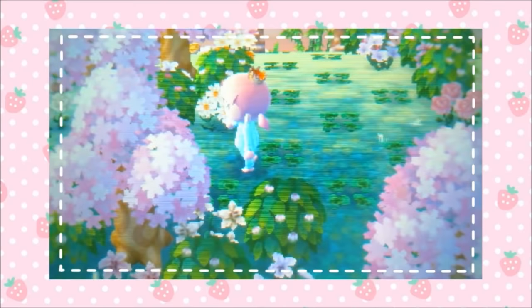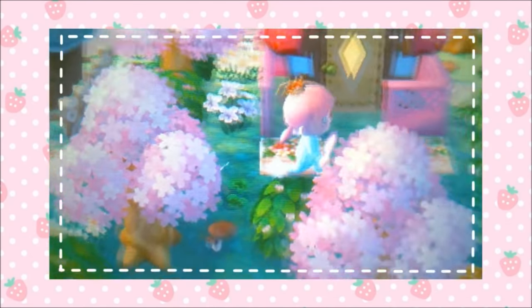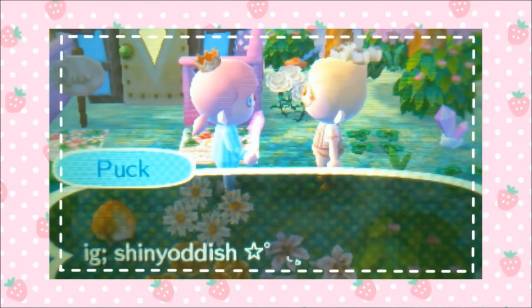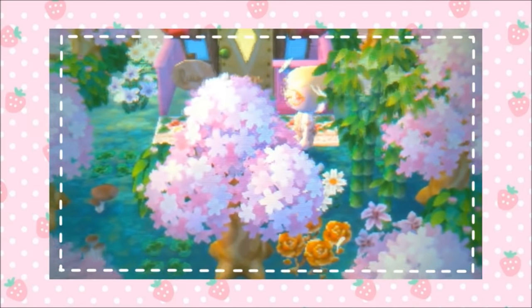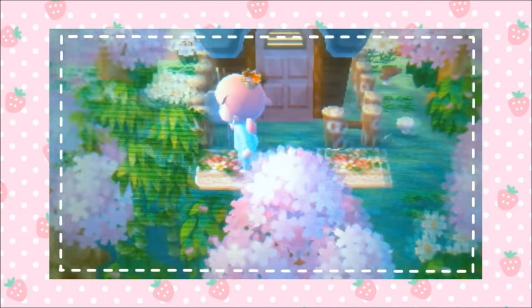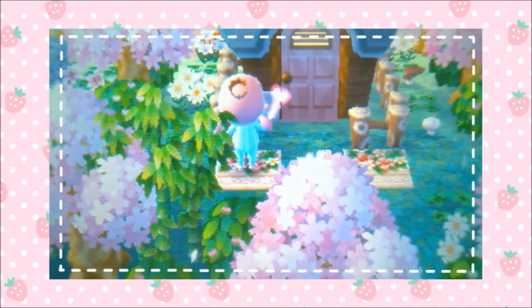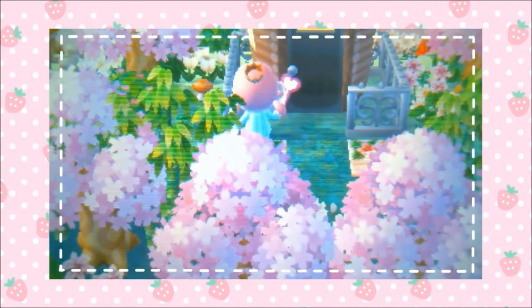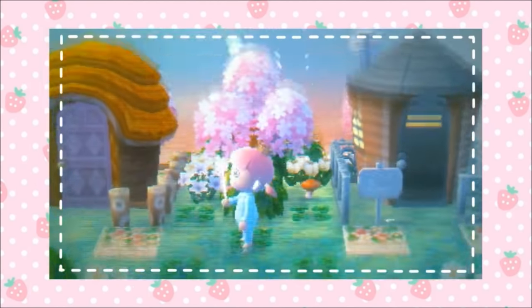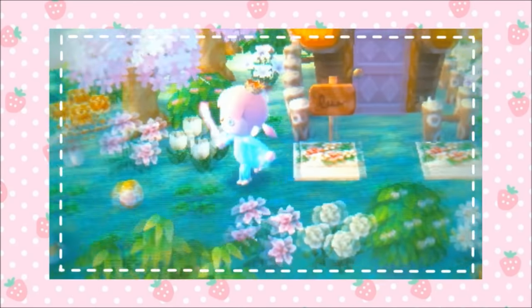And then we'll go this way. We have more villager houses — we have Fuchsia's house, her house is very cute. We have a villager right here — hello, didn't see you. We have Puck. And here's their Instagram once again. And then here we have Deirdre's house. I feel like Deirdre is always in these dream addresses that I go to. And then we have Zell's house, so a lot of deer-type villagers. And of course we have Fauna. There would not be a fairy town without Fauna.